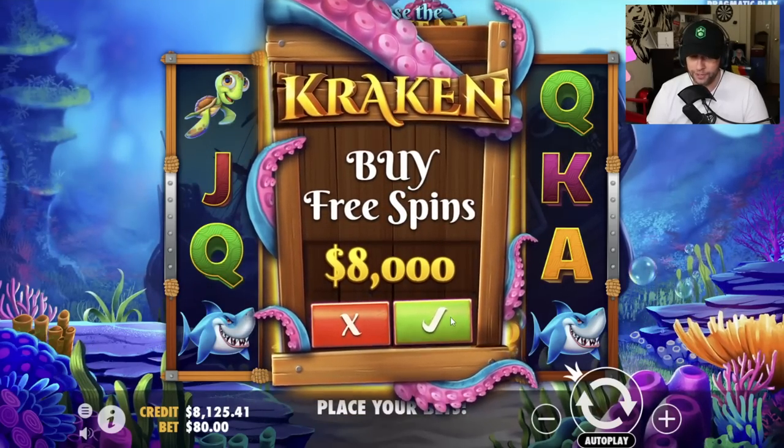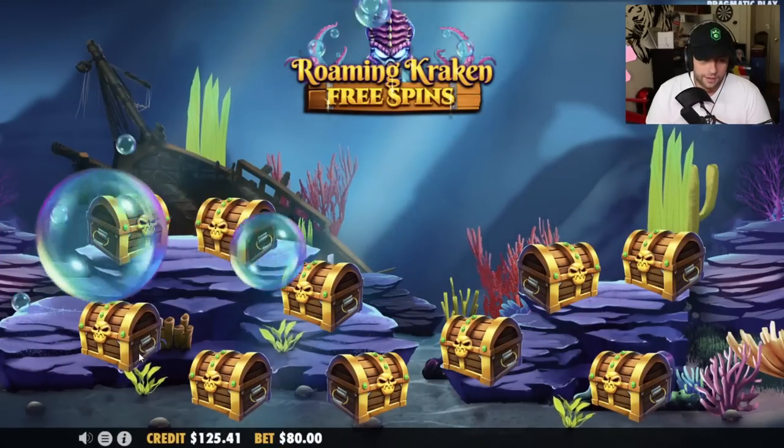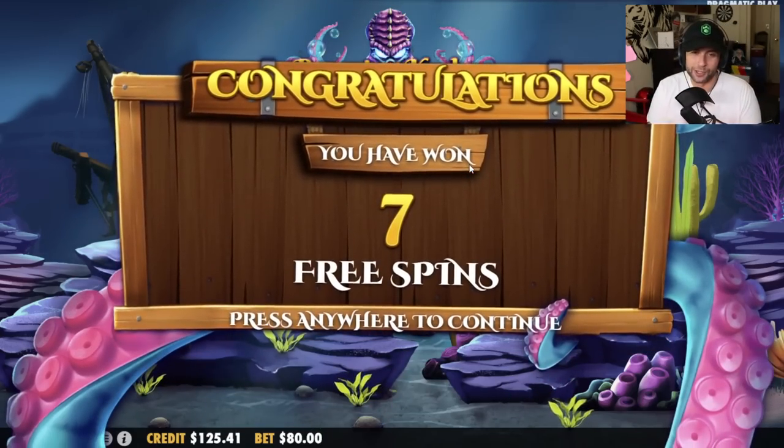I'm gonna end the wheel with one last all-in buy. Hopefully it pays — I'm going with whatever the wheel says. If it's a slot I don't like I might skip it, I'm fed up with how bad slots are today. Release the Kraken — I kind of like that. If it was something like Queenie I was going to reroll anyway because that slot never pays. We do the 8k buy and hopefully that brings us up to at least 20k. Two x, four, five, six — don't give me seven. Seven spins — one of the worst you can get.